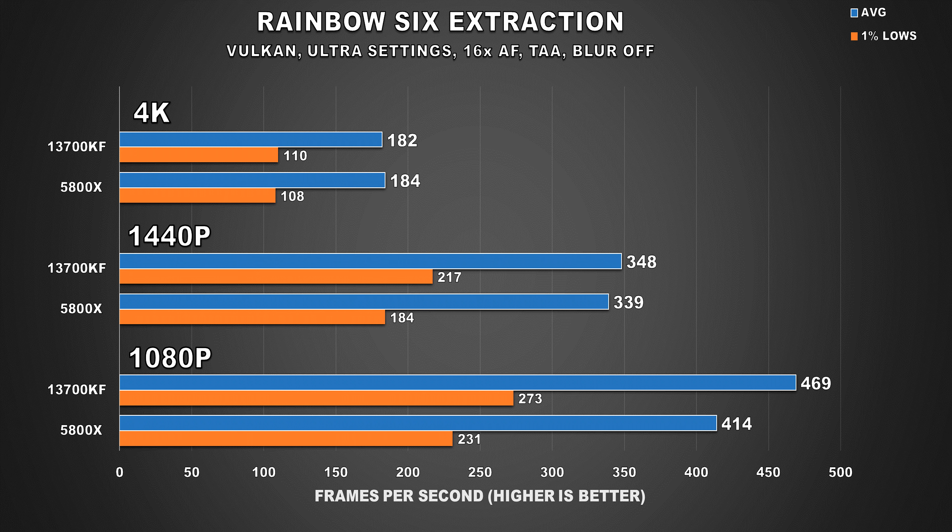In Rainbow Six Extraction, the 4090 is showing the same level of performance with the 13700KF as it did with the 5800X, which means that at 4K the CPU matters less. It's only at 1440p where we start to see a difference, but it's nothing major — just 3% for the average and 18% for the 1% lows.